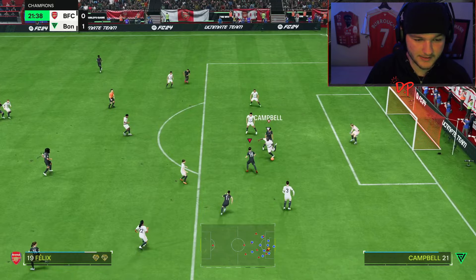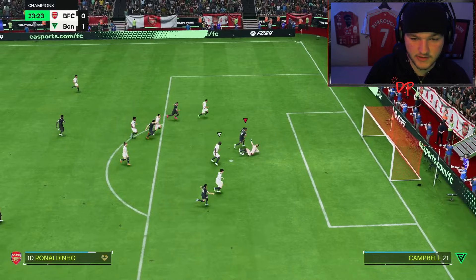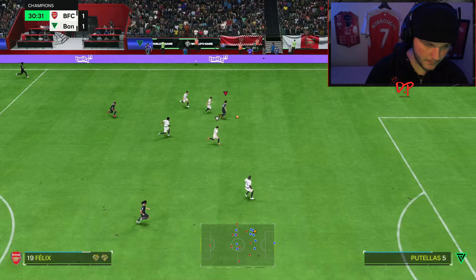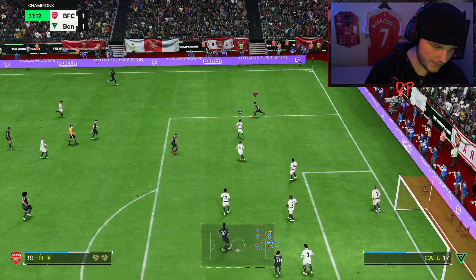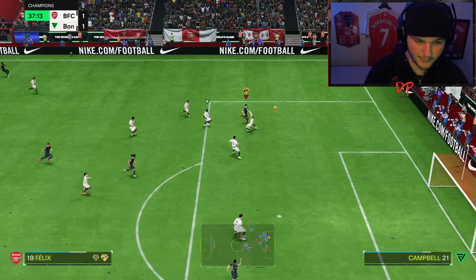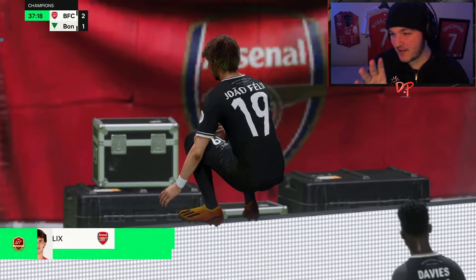Joao Felix to Ronaldinho — that's beautiful, you have to score that! That's an assist for Felix. He timed that run amazingly — great ball from Mbappe. Some sick dribbling and then Joao Felix brings the keeper out — we go for the chip! Okay, that's a chip shot goal. Maybe I treated that chip shot playstyle plus a little too harshly.